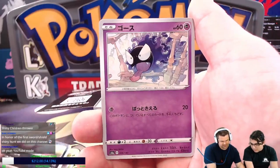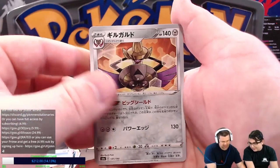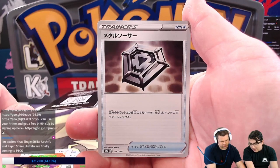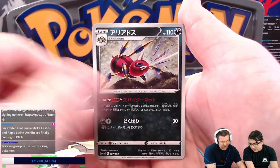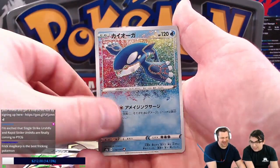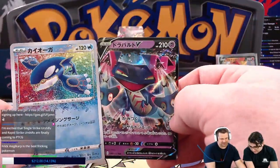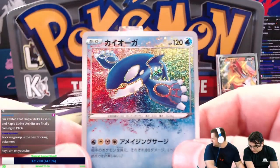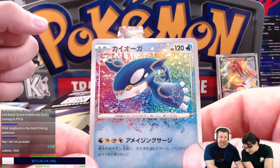We got Blipbug, Impidimp, Gossifleur. We got Willow! Aegislash, Metal Saucer — we called it Metal Patch. Ariados, we got a Decidueye. Marble Fish Amazing Rare! There's another Dragapult theme going on here — this is a very Dragapult-themed box. I actually know what this attack does.